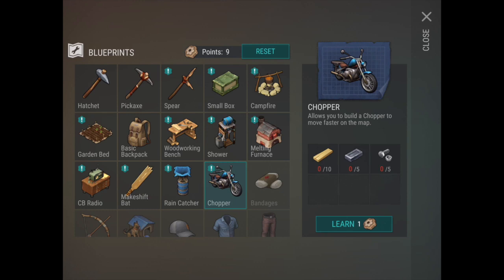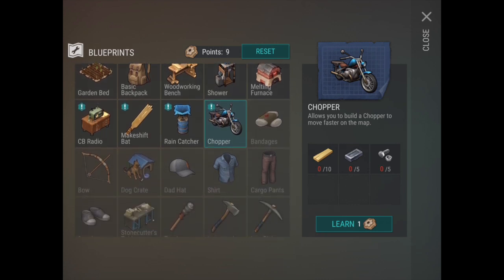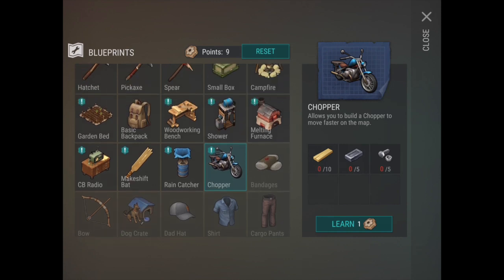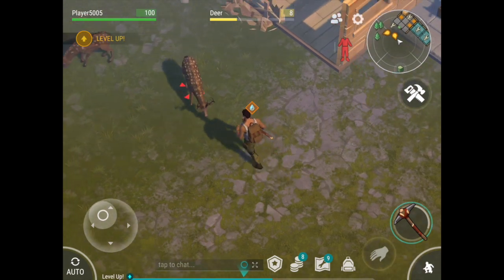We're going to see if we can try to collect some stuff so we can actually craft the chopper, because it would be a nice thing to have the chopper to cruise to various locations. It looks like we don't need too much — about five screws, five iron blocks, and about ten wood logs.